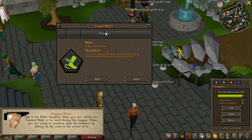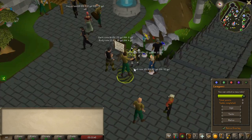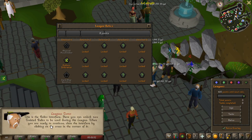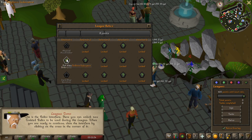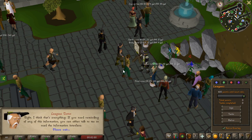Hey, what's going on guys and welcome to a Twisted League progress video. So the relic I will be choosing is the stamina one, which gives unlimited run energy and also prayer drains 50% I think. It seems really good compared to the other ones, at least for the beginning of the account.